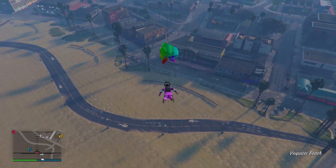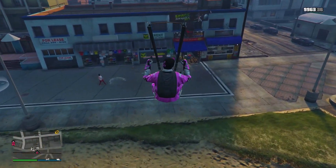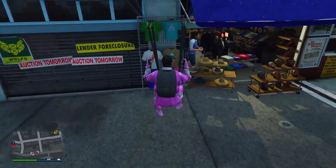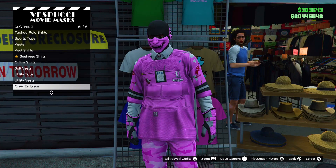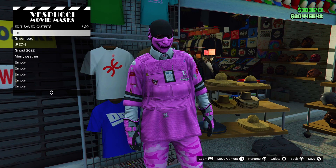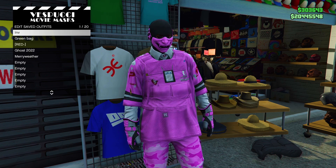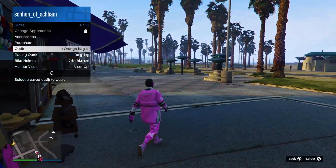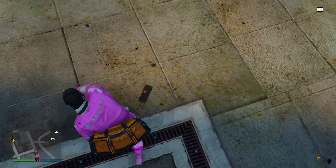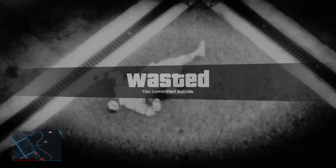You pretty much just smack into it. Now once you have smacked into it and your character is getting up, you want to spam right on the d-pad as quick as you can, just so you can open up the alert to save your outfit. If you do not get it on the first try, that is okay — you can simply call in your Oppressor or flying vehicle again and have another go. Once you guys have pressed right on the d-pad and successfully scrolled through your shirts, what you want to do is save the outfit. Then once you have done that, back out of the menu, open up your interaction menu, make your way over to Style, Outfits, and then equip the outfit that you have currently saved with the new duffel bag.